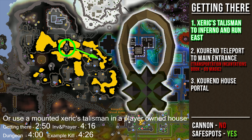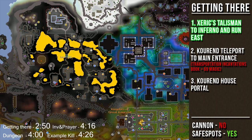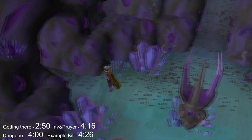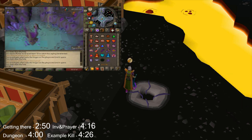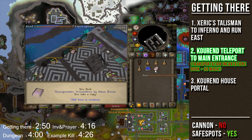The fastest way to get here is by using a Xeric's Talisman, and then teleporting yourself to the Inferno, and then running east to the hole. Also, if this is your first time using this entrance and you do not see the hole, it means that you have not unlocked it yet. To unlock it, you will need to go to the center of the Kingdom of Great Koran and climb down the main entrance into the Catacombs. Once you're down there, you will need to navigate through the Catacombs until you find the Vine Escapes, and once you climb up the Vine, the hole will be permanently unlocked and visible on the surface for you to use. If you're interested in learning how to navigate through the Catacombs, I've made a guide on how to do this, which I will link in the description box below.